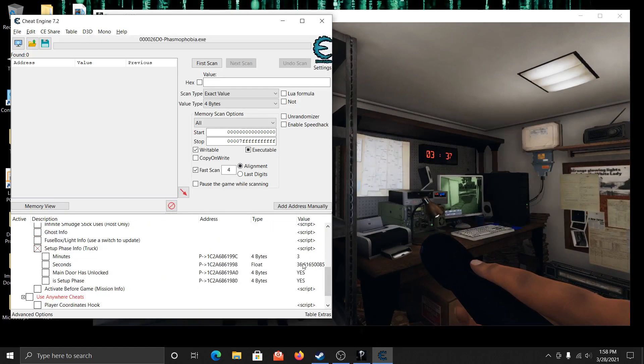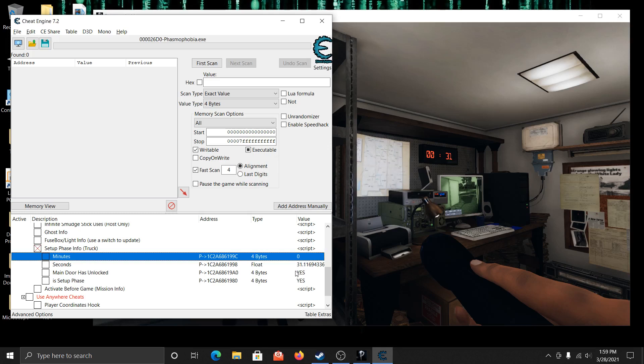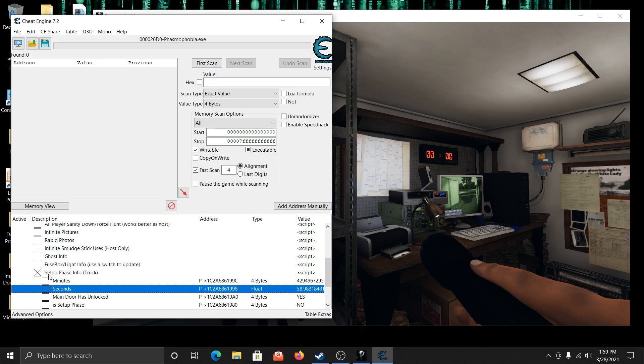You can see down here it shows 3 minutes 37. Change that to zero — that's our minutes — now we have only 30 seconds. Give ourselves one second left and setup is over. So now we're going directly into professional-type mode with no more setup.